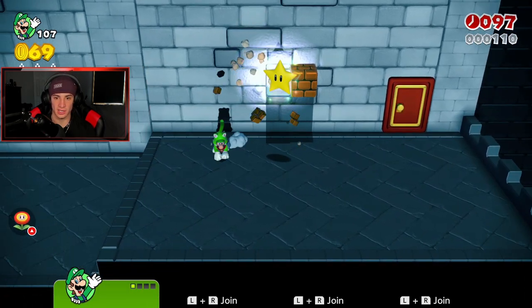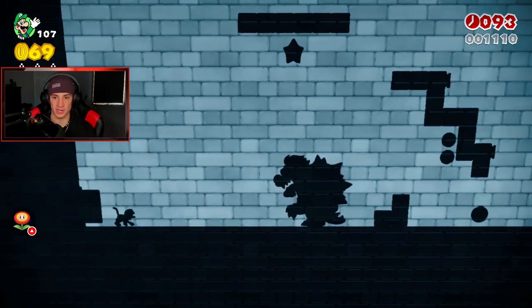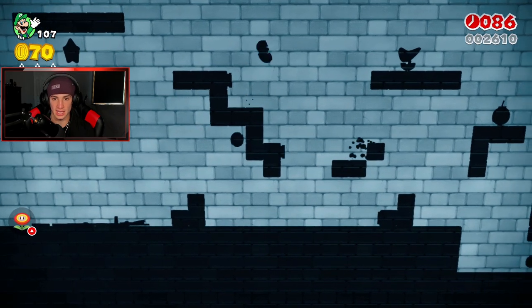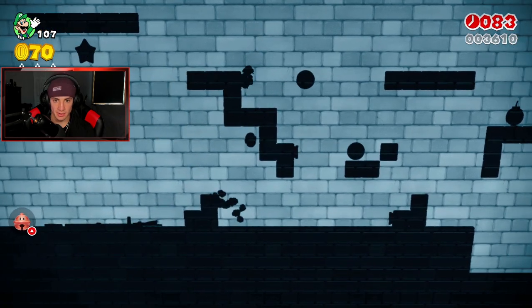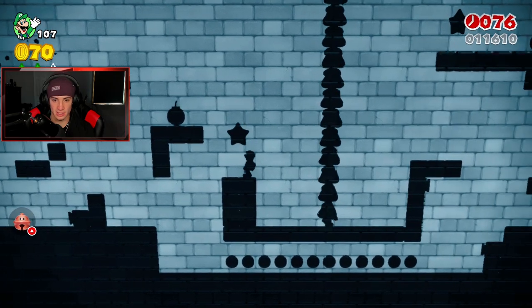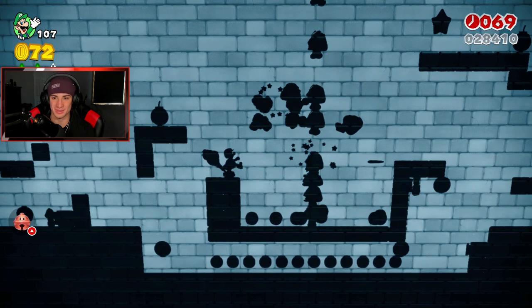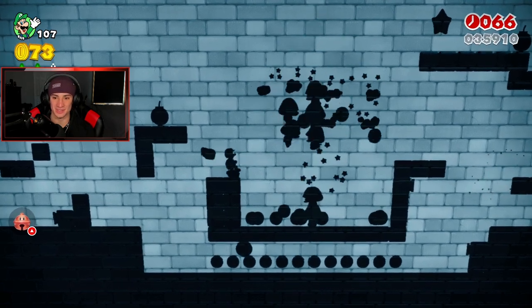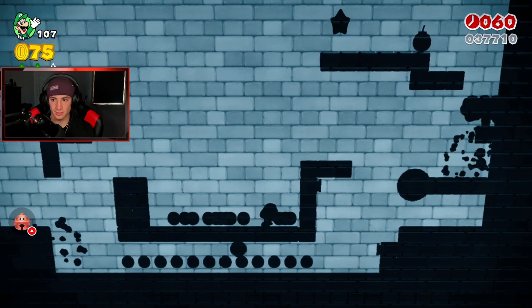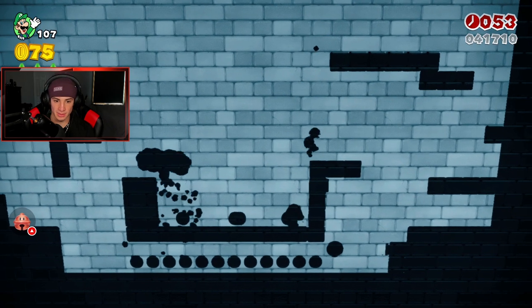We get a boomerang suit here early — we got a star too, that's actually really nice. We'll go over here, run through everything, get that boomerang suit, and throw the boomerang to get the green star. I was wondering how to get that — there we go. The boomerang suit gets number two already! Number three's up there. Look at all these Goombas — we just slapping on these fools. Got to get up there — I just hit a bomb, luckily it didn't do any damage. Got the third one — now how do we escape?